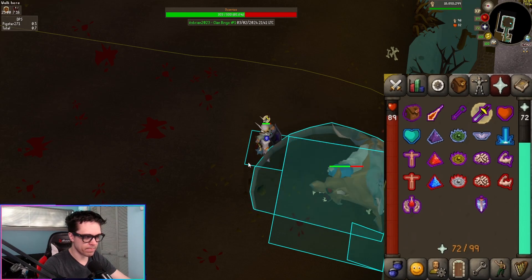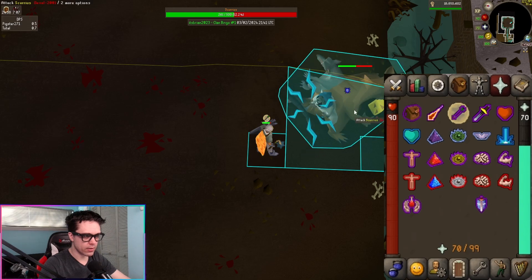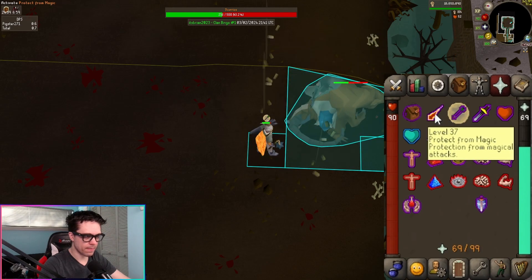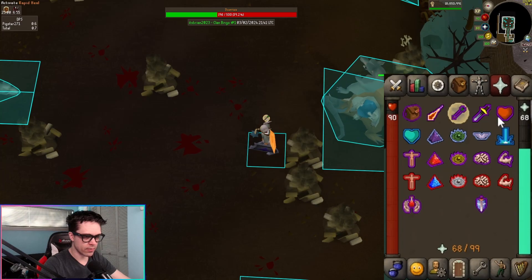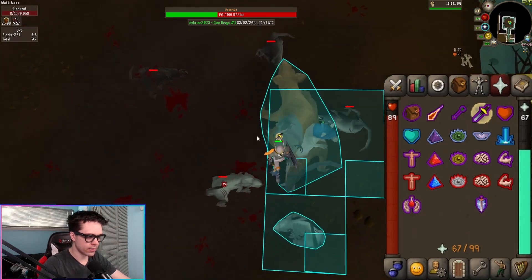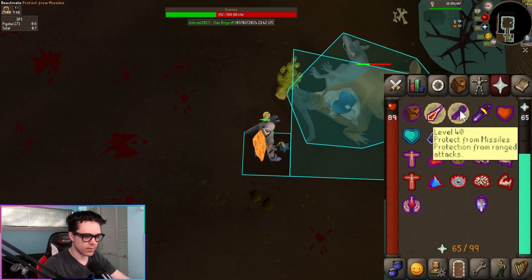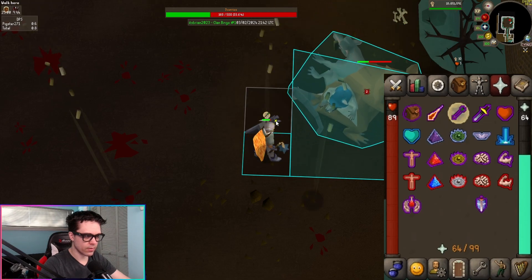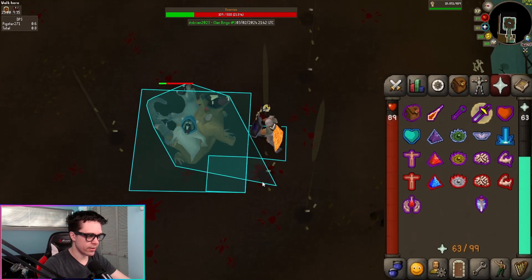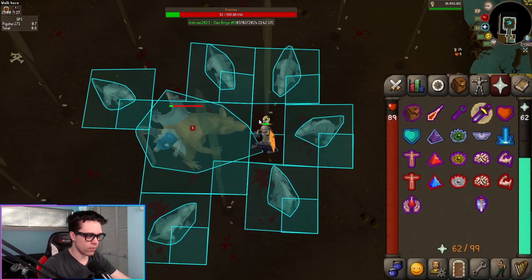Now he's healing from eating the cheese — I'm going to pray magic against this. That blue projectile is magic, and the green one is ranged. It's important to note that you only need to activate the prayer right before the attack lands on you, since it will only do damage once it lands. Whenever he's healing from the food pile, he will only use magic and ranged attacks. See the shadow? Get away from the shadow. If you have a bone weapon, you can hit all these rats really quickly.